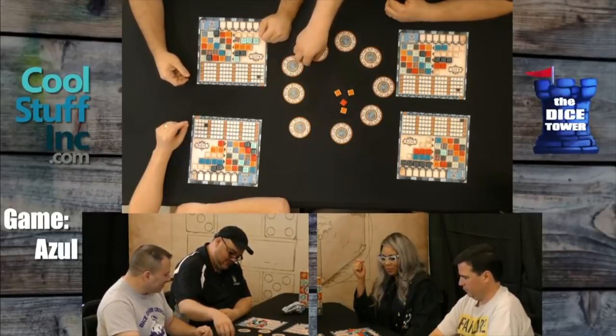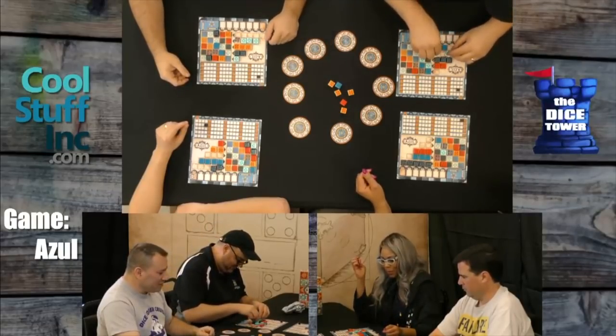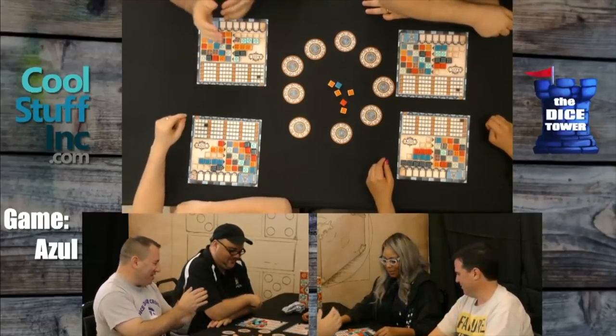I didn't get any. Then for each completed column you get seven. I got one of those. Did anyone else get any? I got two — so that's fourteen! Fourteen? Yes, because I got two columns, each worth seven. In my mind I was thinking surely I'll get those yellows — this was not supposed to happen. And then did anyone get all five of the same color? Certainly not.